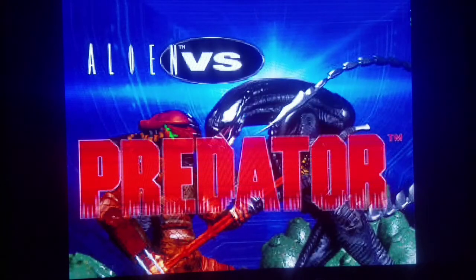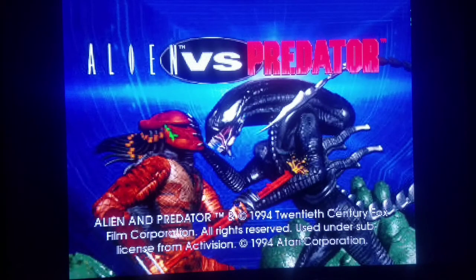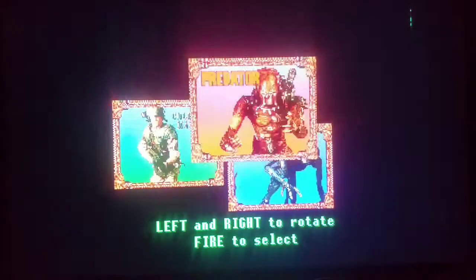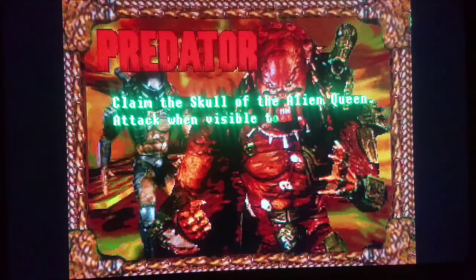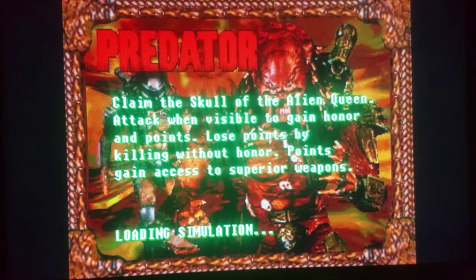We're doing Alien vs. Predator right now. Here it says Alien vs. Predator — which is it? We need another crossover movie like Freddy vs. Jason — Alien vs. Predator, and throw something like Child's Play into it. Okay, 1994 — pretty badass game for 1994. Select character — we're going to pick the Predator without a doubt. The game levels you up based on honorable kills: if you do cheap kills you don't earn the honor points, but to get better upgrades you want to play with honor — claim the skull of the Alien Queen, attack when visible.